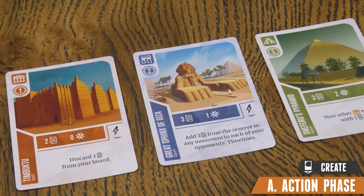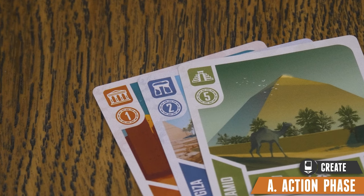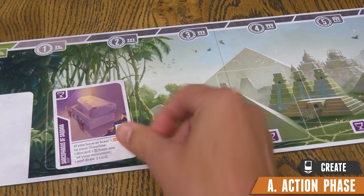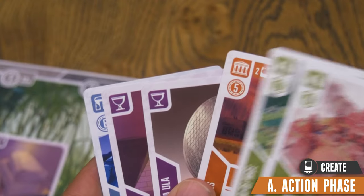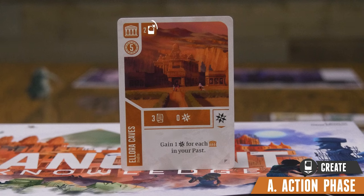The first action is to create, which allows you to play a monument or an artifact card. There are three categories of monument cards, denoted by their color and symbol in the upper left-hand corner. Artifact cards are purple and show a different symbol. To create a monument, choose one from your hand and add it to your timeline. If the discard symbol appears near the top left of the card, discard as many cards from your hand as indicated as an additional cost.